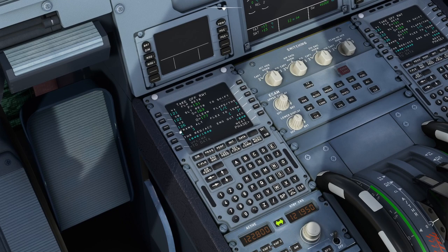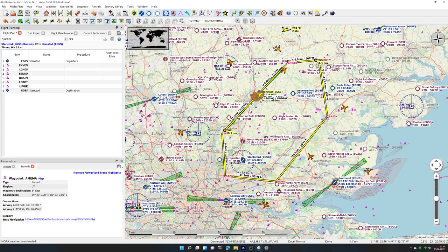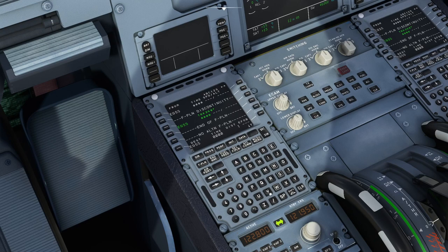I'll do another video about what V1, VR, and V2 exactly mean along with terms like transition altitudes. For now we're focused on putting the flight plan in. On the MCDU flight plan page, to insert waypoints I key the waypoint name into the scratch pad and click next to where I want it to appear. The first waypoint is EKVEG — I select it in front of the destination airport and it's inserted between the two.